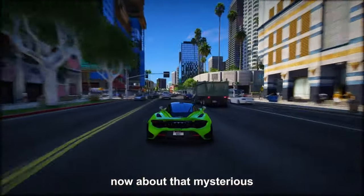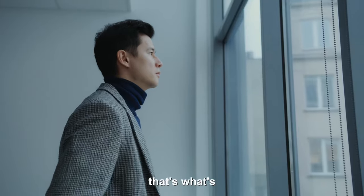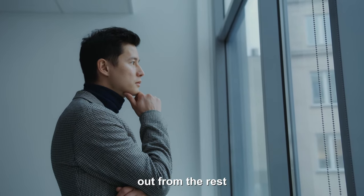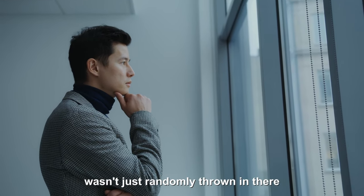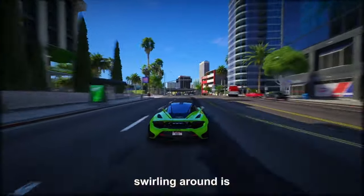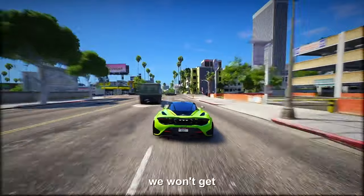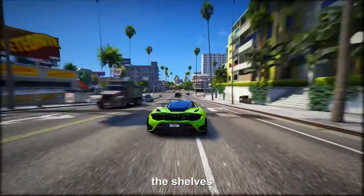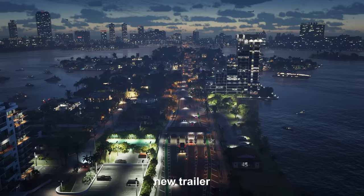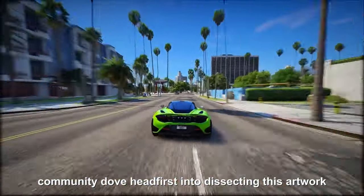About that mysterious, highly detailed artwork nestled in the official wallpaper — it's like an odd piece that stands out, making it seem like it wasn't just randomly thrown in. The big question is whether it's a sly misdirection or a subtle clue. We won't get any answers until the game hits the shelves, or maybe after another new trailer. The GTA 6 mapping community dove headfirst into dissecting this artwork, but truth be told, there wasn't much to work with, so they've been sticking to the stuff they can actually confirm.